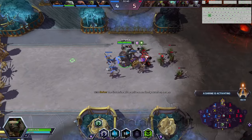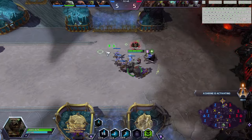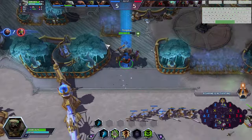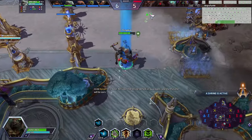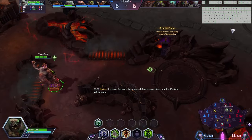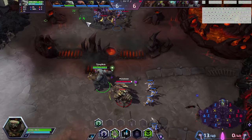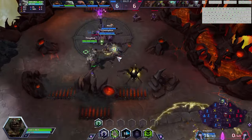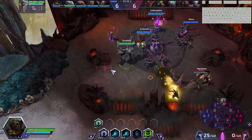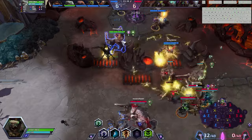We actually trade decently into a lot of heroes. I have to be a little bit careful because I could get picked, but I don't think they'll rotate here. We trade very favorably because we have a huge heal. I can kind of solo lane. I'm interested if Zul'jin is on his camp — okay, he's not. We'll go ahead in here. I want to get rid of this objective as fast as possible, so I'll help the friendly team clear it, using our pretty good waveclear for a tank.